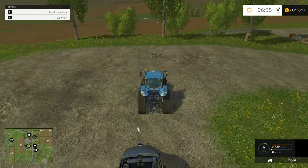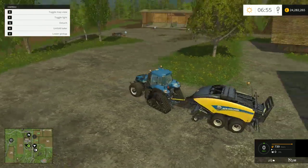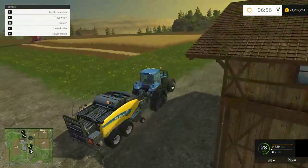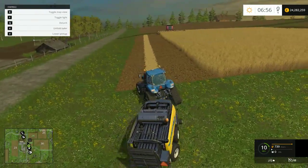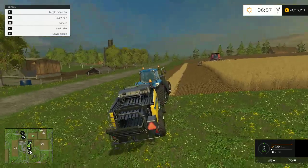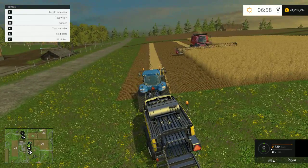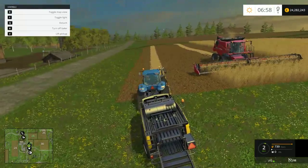I'm just going to zoom out because I can never line these things up - they always go the wrong way. There we go. What I'm aiming to do is follow this harvester around. While he's doing that, we'll unfold the baler with X. And we're lowering the pickup. We need to turn it on. There, you can hear the thing is actually turned on now.